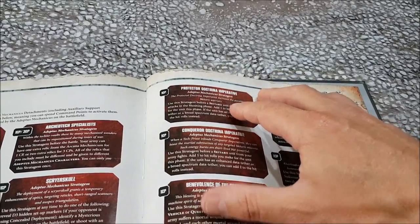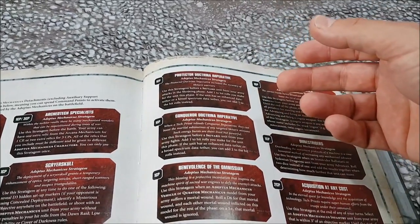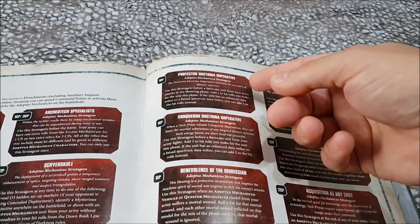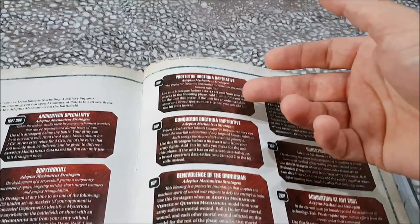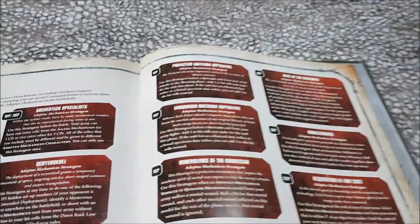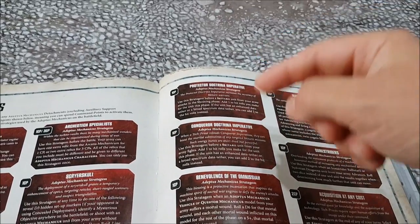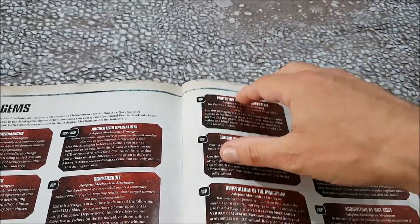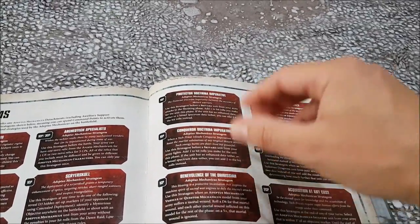Doctrina Imperatives are back - plus one to ballistic skill or plus one to weapon skill for a unit per command point. Prior to eighth edition you could pick a Doctrina and your entire Skitarii got plus one weapon skill; now it affects one unit for a command point. In conjunction with Canticles of the Omnissiah this could be very good - infantry like Vanguard and Rangers hitting on twos, or Infiltrators and Ruststalkers hitting on twos. There are ways to get it up further with a broad-spectrum data-tether nearby for plus two. Mostly you're going to use these to get ballistic skill or weapon skill from three to two. One command point each, affects one unit - nice, it'll help.